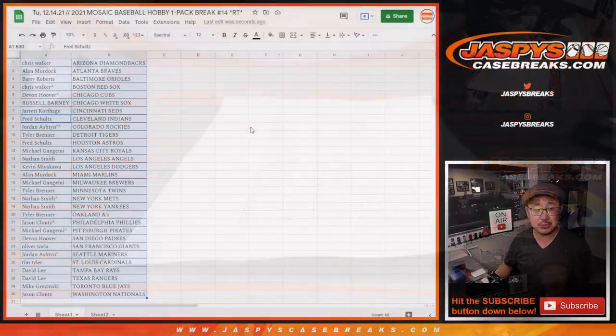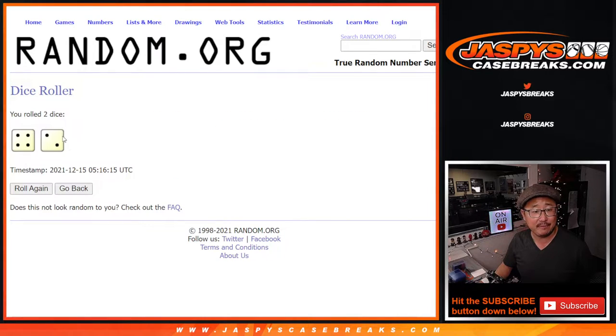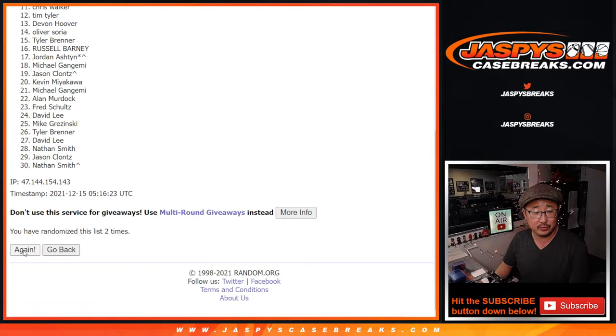Now let's flip back to this screen for our third and final dice roll — who's going to win those dual case spots? Let's gather everybody's names. There's the dice, there's the list. Roll it, randomize it. Four and a two, six times — top eight after six. Good luck. Counting one through six.